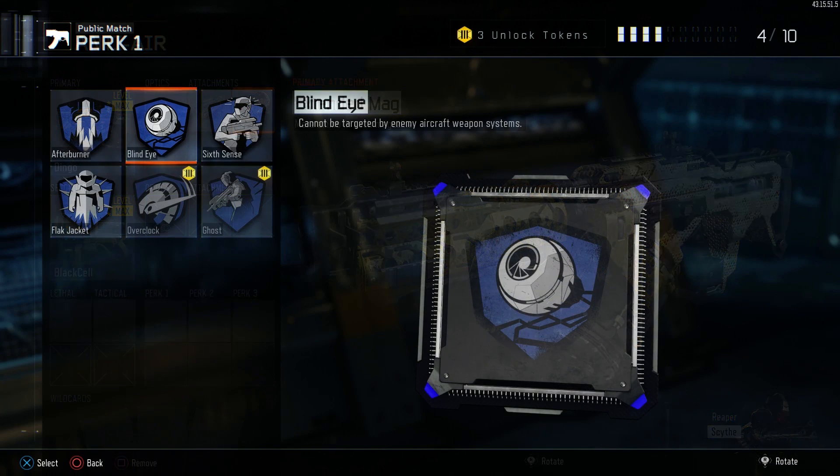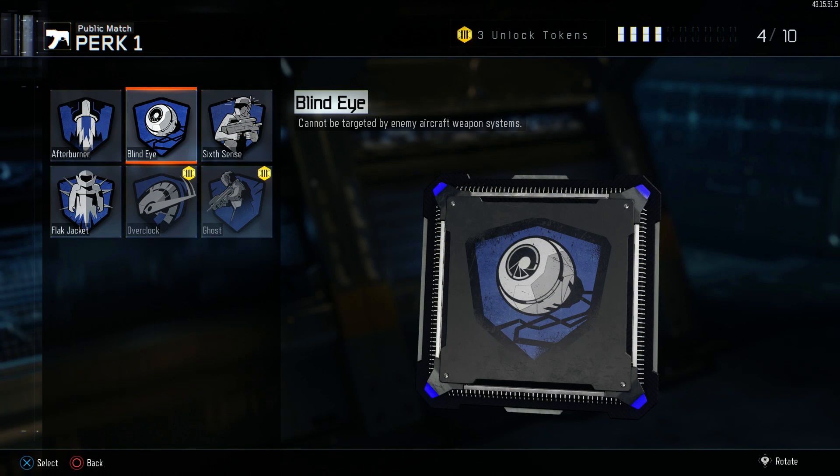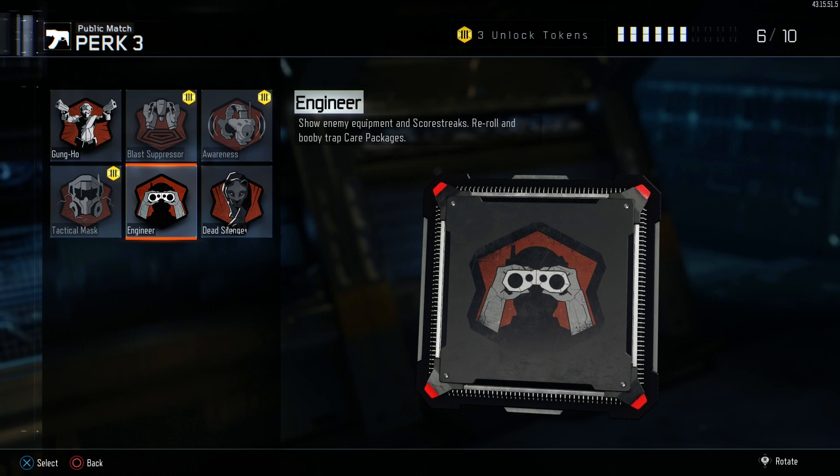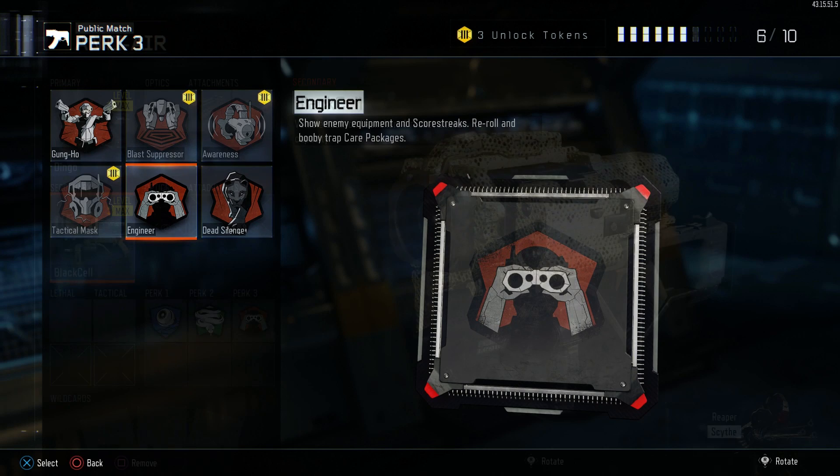For perks, in tier one you absolutely need blind eye. Blind eye prevents automated aerial streaks from attacking you and conceals you from the vision of player-controlled aerial streaks — keep in mind that if a player controls a streak, they can still see you without the targeting assistance, just not as easily. In tier two, you'll need cold blooded — the ground-based twin to blind eye. Most importantly for the Black Cell, it causes ground-based streaks to ignore you, so you can walk straight up to a sentry gun or a Cerberus for an easy shot. In tier three, you absolutely need engineer, which allows you to see every scorestreak in a wonderfully lit orange color, both through walls and on the mini-map.